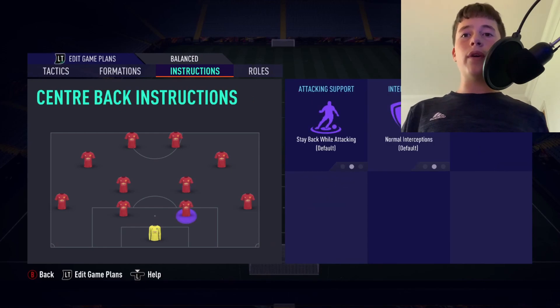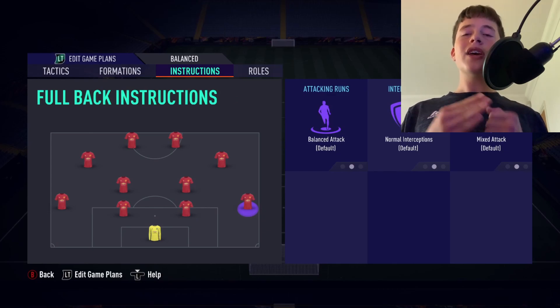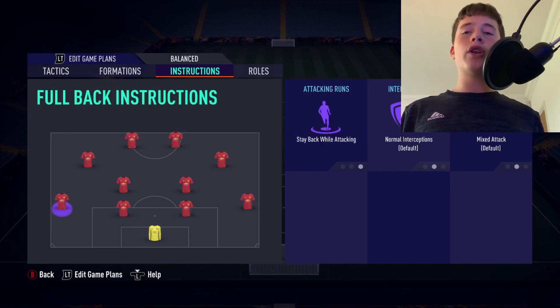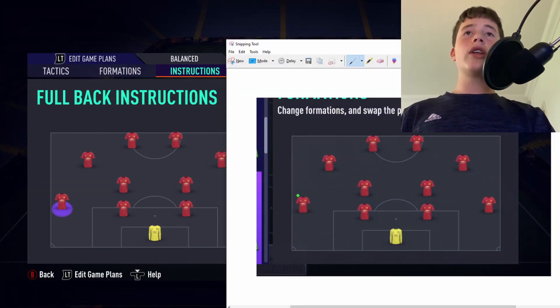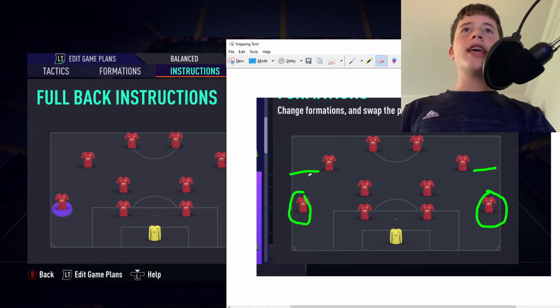With our centre halves we will be on default. For fullbacks, I'll show you two possibilities — but what I recommend is stay back while attacking, as it's much less risky. You're not going to open up gaps behind your defense or struggle in the defensive line as you would with balanced attack. Having your left and right backs on stay back while attacking means they mainly stay in the defensive area and don't push above a certain line.